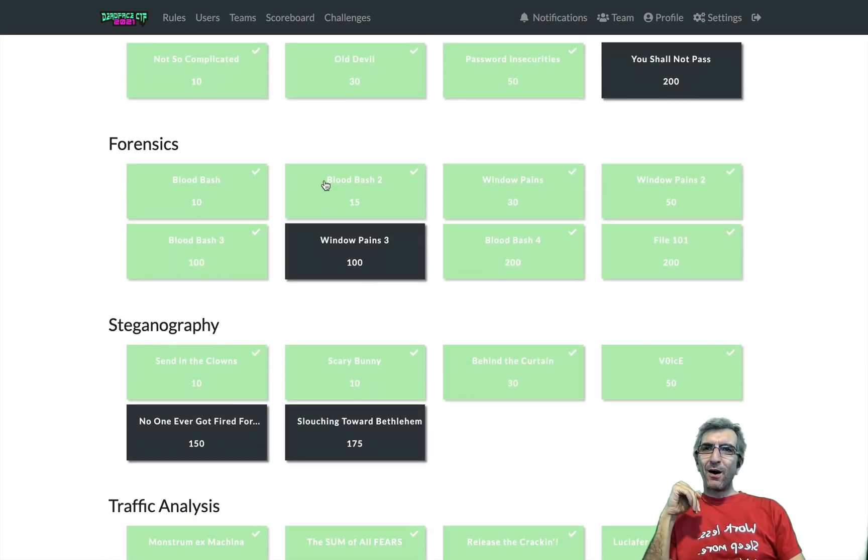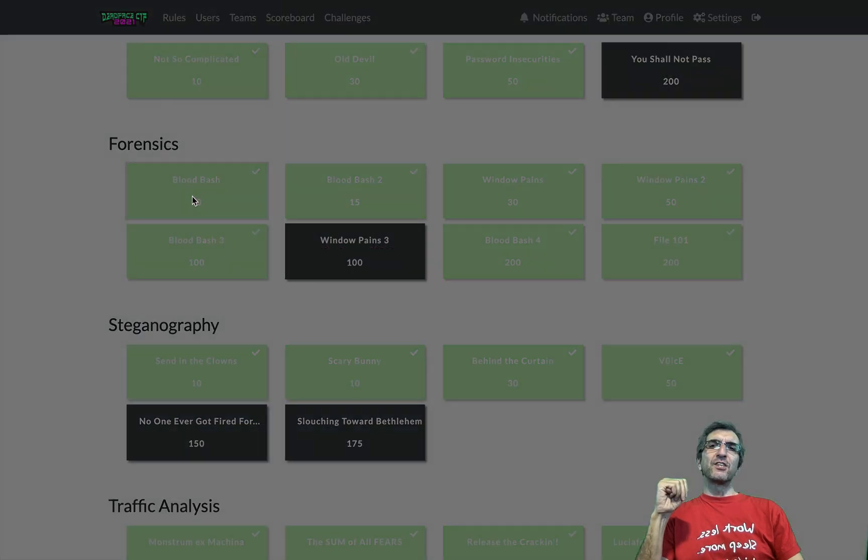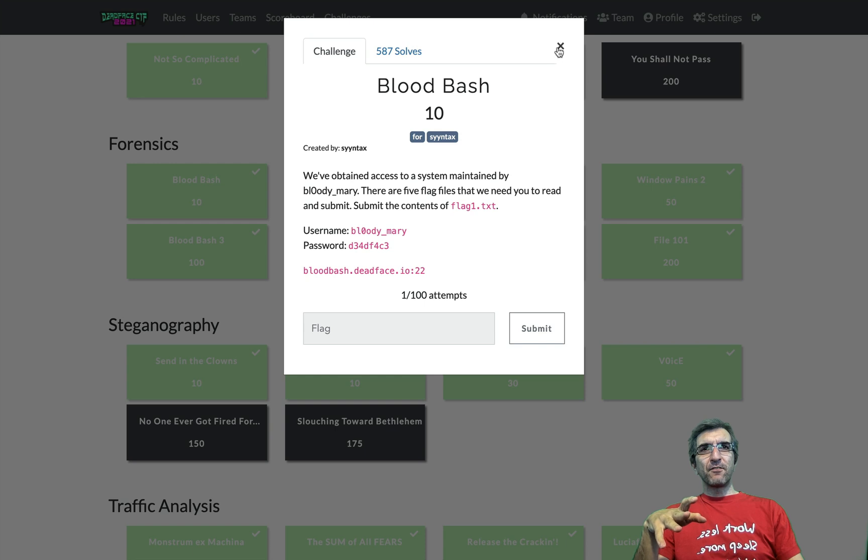Anyway, on the forensics there were three Bloodbashes — four actually, because they're releasing every five hours a new batch of questions: Bloodbash one, Bloodbash two, Bloodbash three. I'm going to show you these three. As you know, when playing CTF — it's a capture the flag game hackers play — on different areas: forensics, steganography, traffic analysis, cryptography, reverse engineering and these kinds of things. It lets you study new areas, learn new things, challenge yourself, and expand your knowledge.